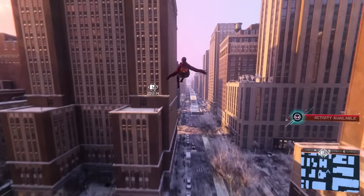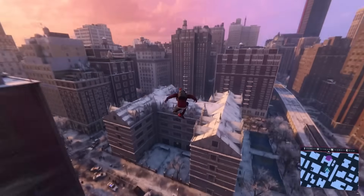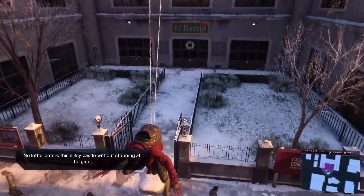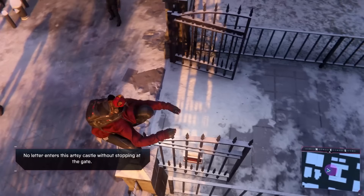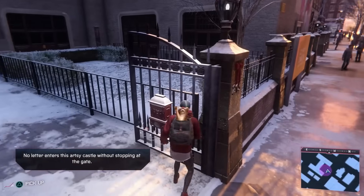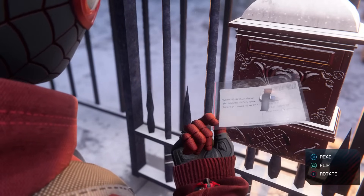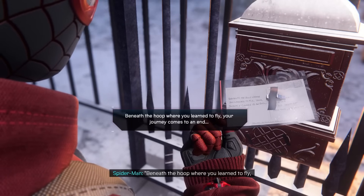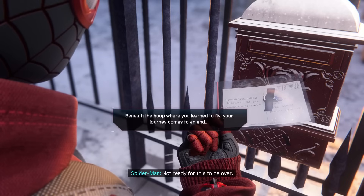Getting close - let's get on top of the police building. Almost there at the big castle - we made it! There's the art space. 'No letter enters this artsy castle without stopping at the gate.' So it's probably somewhere at this gate - right here, next clue! 'Walker Park - beneath the hoop where you learned to fly, your journey comes to an end.' Not ready for this to be over!